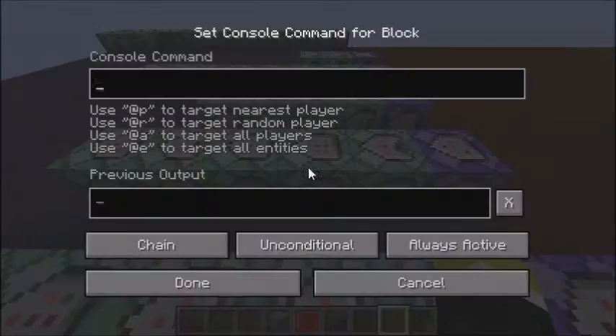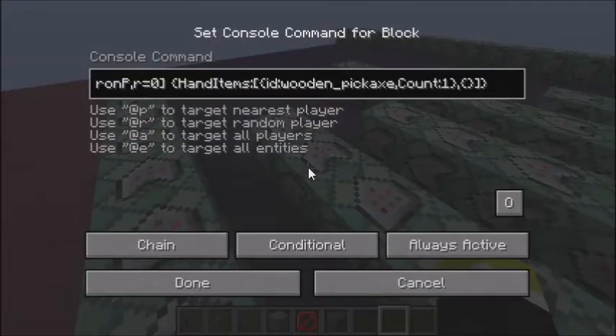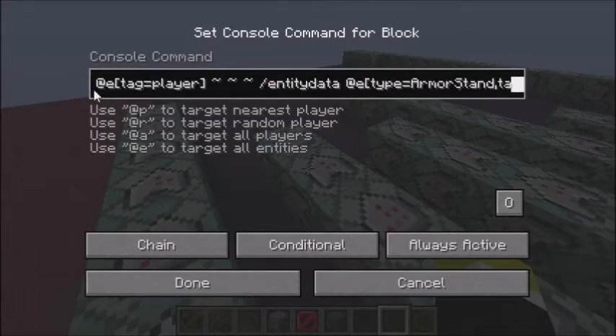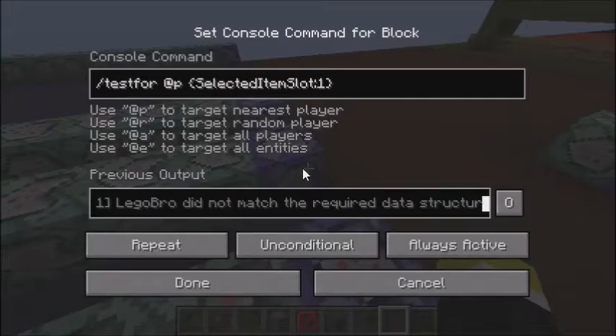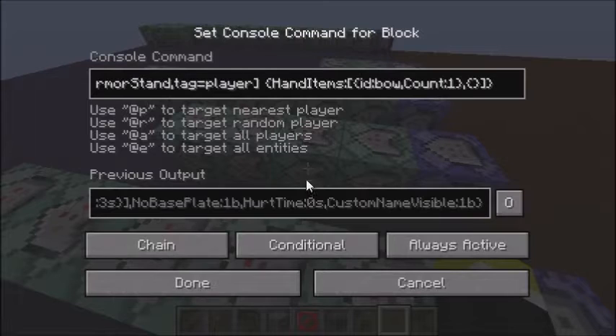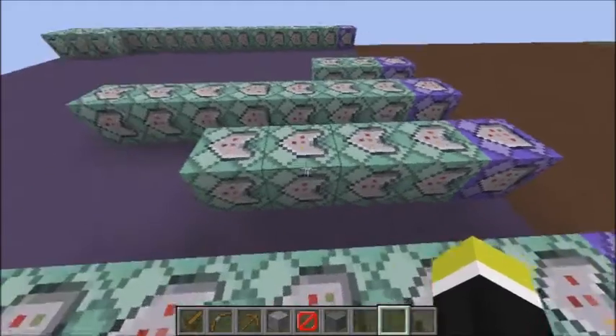Over here is the wooden stuff. I use a lot of tags — tags are pretty nice because you don't have to set up an entire scoreboard objective. Sometimes scoreboard objectives lag a bit because it's extra data that the game needs to pull in.